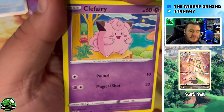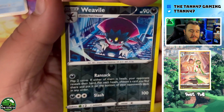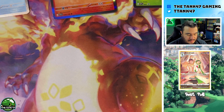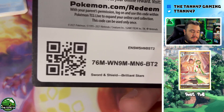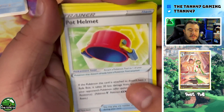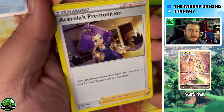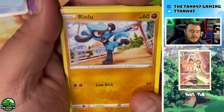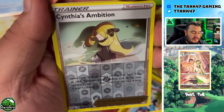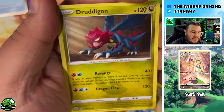Pack number three — let's hopefully not goof up our card trick this time. Starting out with a V Star marker, Comfey, Sylveon, Arboliva, Serperior, Celebi, Brionne, Starmie, and Cynthia's Ambition, and a Dragapult.